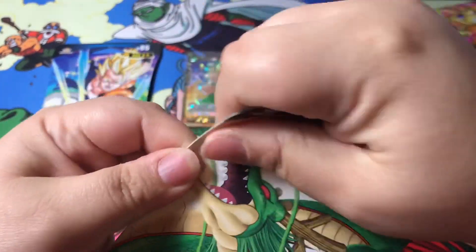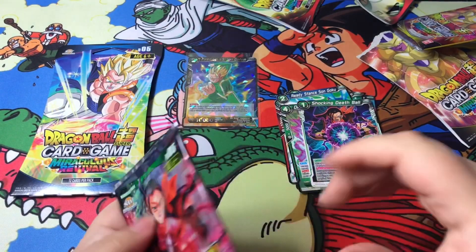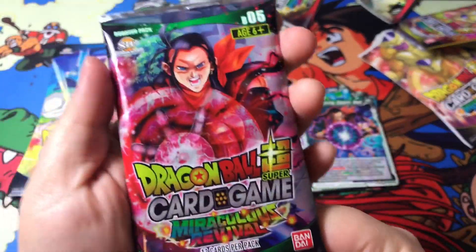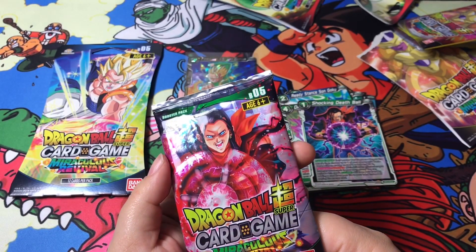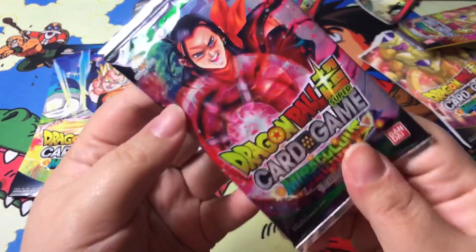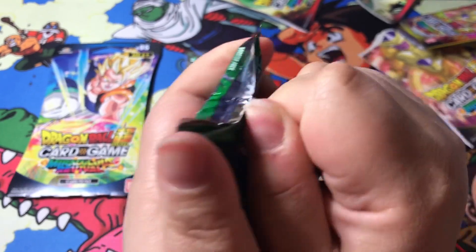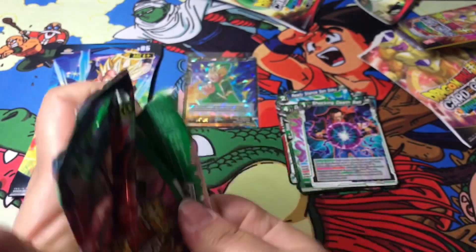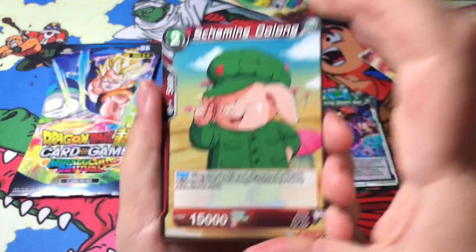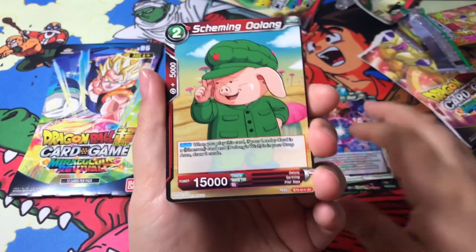Okay, next pack — with Shinhan. And Android 17... no, is this 17 or 18? No, it's 17. Yeah, these are harder to open than the Pokemon packs. So there's no card trick because the rare one is definitely in the back, like this last pack I just opened.